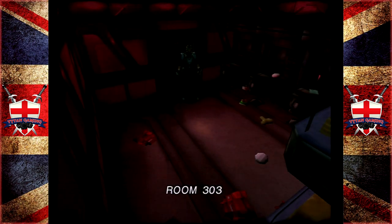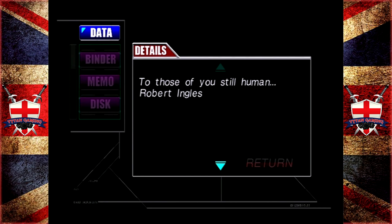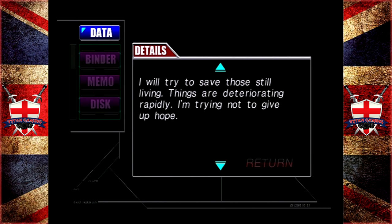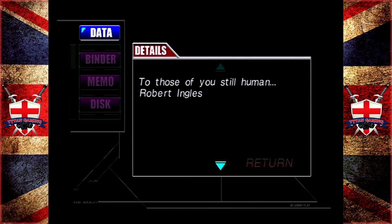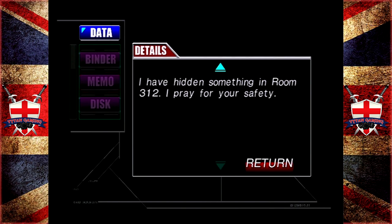Let's go into 303 and see what we shall see. Some stuff went down in here, that's for sure - this place is messy. Bob's letter - those of you still human, Robert Ingles. Robert - Bob, don't they call him Bob sometimes? I'm so confused. 'I will try and save those still living, things are deteriorating rapidly. I have hidden something in room 312. I pray for your safety.' 312!